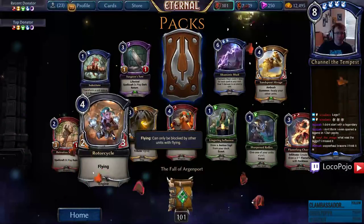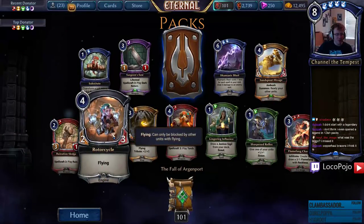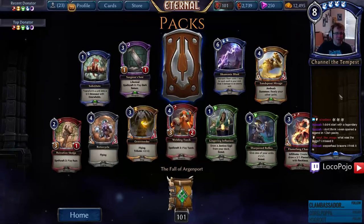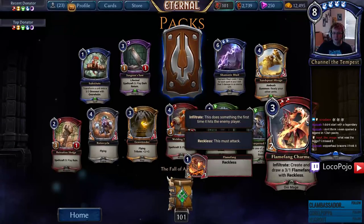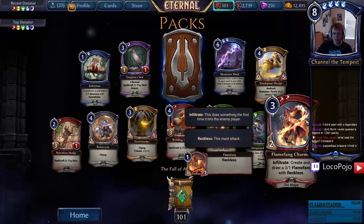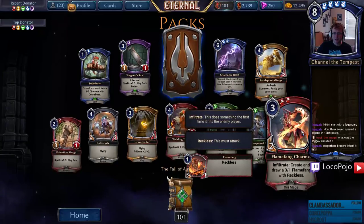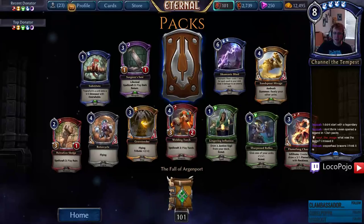Rotor Cycle — another engine, two-three Flyer for four, that's not bad. That's a pretty good draft common. Ruination Sledge is really fun, good with Rotor Cycle. Flame Fang Charmer is interesting — Flame Fangs only cost one. I'm not sure this card is that aggressive; it's kind of an interesting draft common but probably not great in ranked.